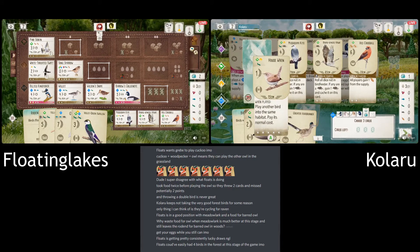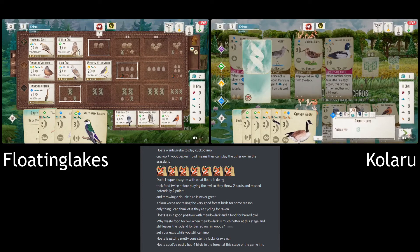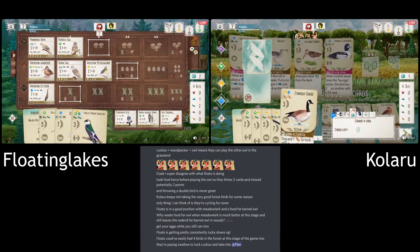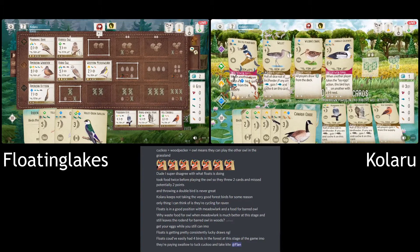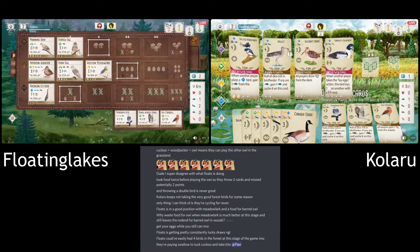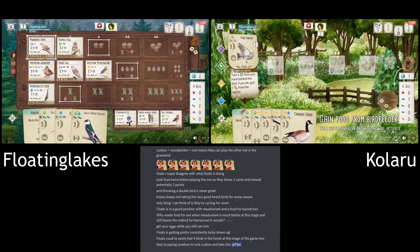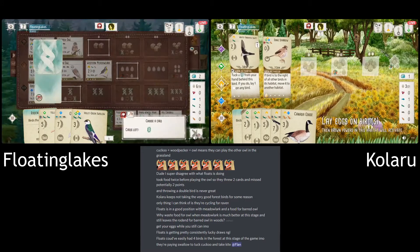Again, they probably don't care as much — they can probably tuck a lot of these cards. I would expect that most of these cards they're picking up are not going to get played. These are just sort of tucking fodder for their Grasslands. But it's not that strong a Grasslands if you're kind of gambling on free eggs from your opponent.